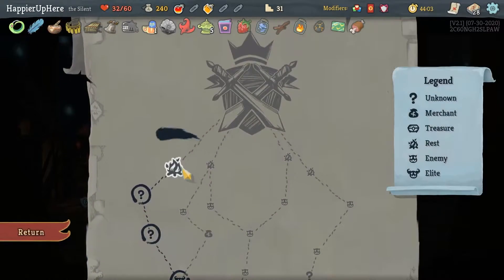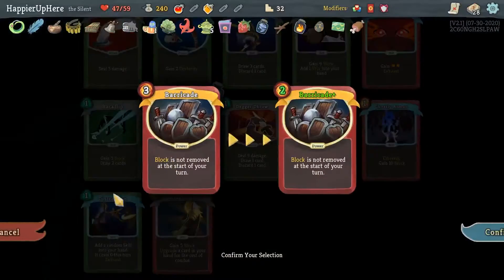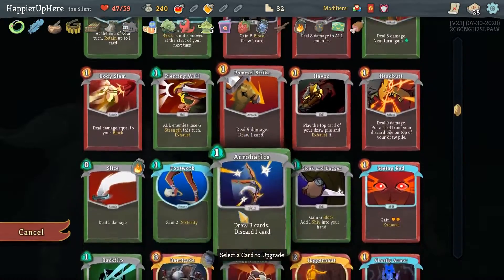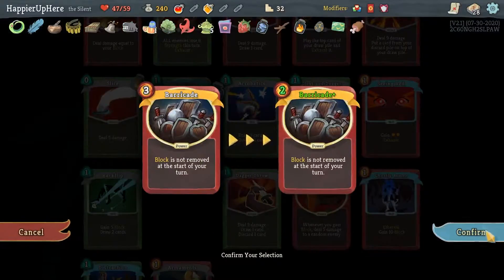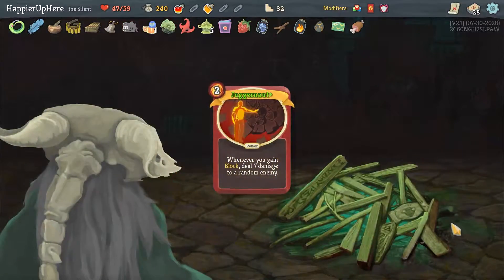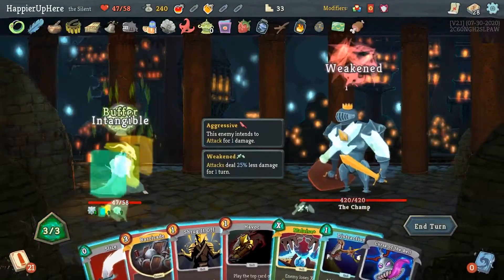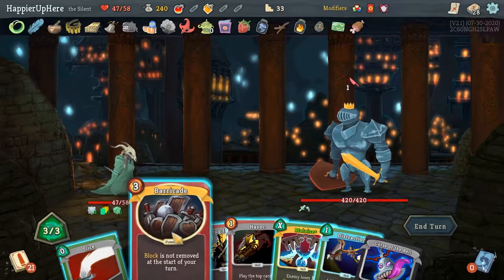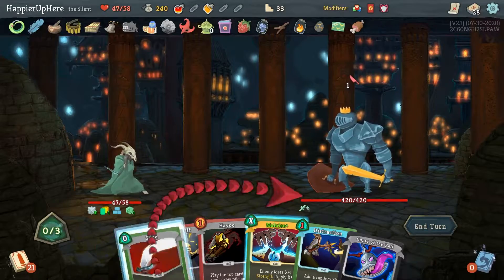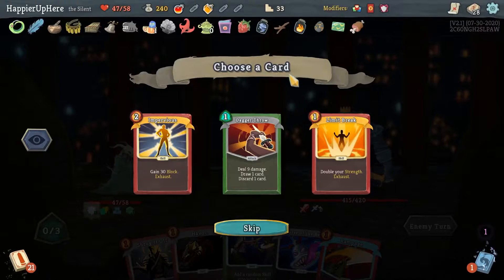Yeah I can do Berserk — I just want to be careful that I don't accidentally kill. I think this should be good and then I can kill next turn. Let's do Storm of Steel, and then the Shifts should kill. We got Seeing Red, Sneaky Strike, Urbane — I already have Seeing Red, so between those two I'm not super excited. Let's just take the max HP, and then here I'm almost back to full HP so I don't think I'll rest. Upgrading the Barricade would help, but upgrading the Juggernaut would help too. Let me upgrade the Juggernaut first — then the next upgrade after that should probably be the Barricade.